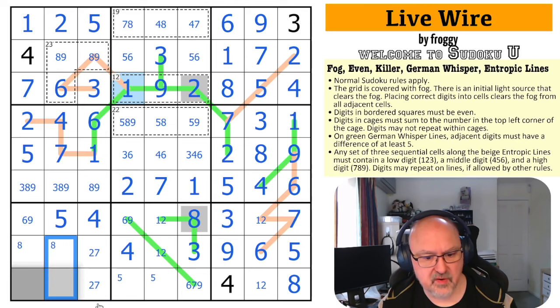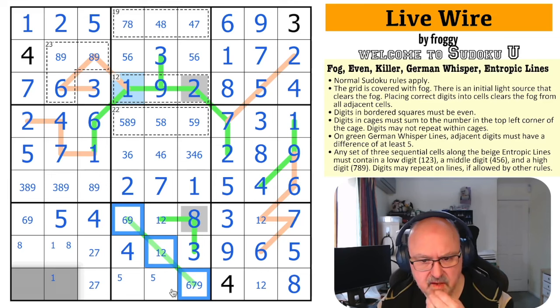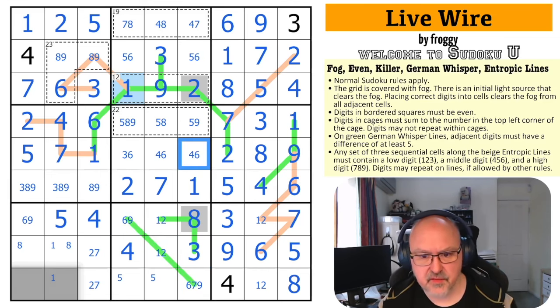There's a 1 in one of those two. If this is 2, this becomes 7 and 9. The 3 placed looks up — there's no 3 there. This is a 4, 6 pair, so this becomes the 3.